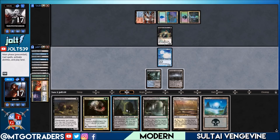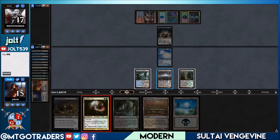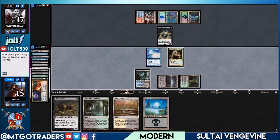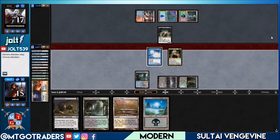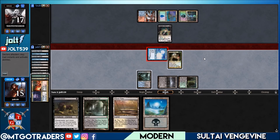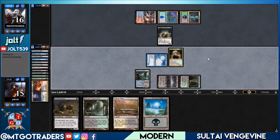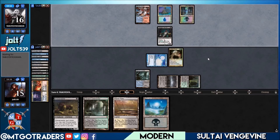Let's shock the Overgrown Tomb in and get Lotleth Troll down. We could hold up green mana and play around Terminate — if they have Lightning Bolt on Lotleth Troll, we can go for regeneration. Let's swing for one, putting them down to 16. We still have Knot of the Bone, so if they swing with Tasigur we can force the issue. If they have Terminate, they have Terminate, but if they have Lightning Bolt we can go for the regeneration clause.